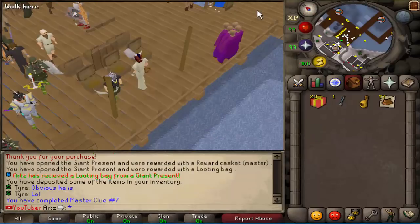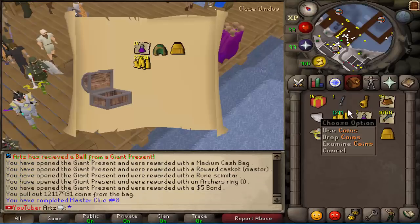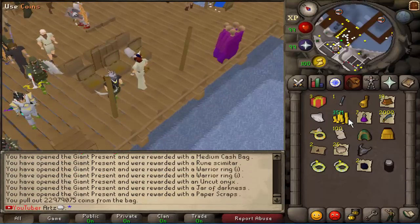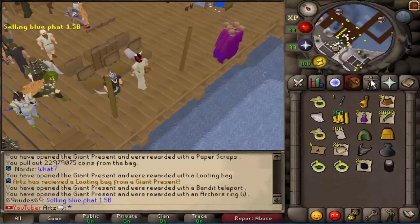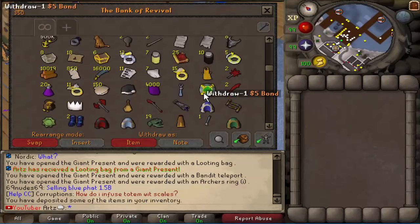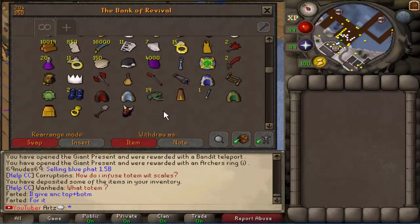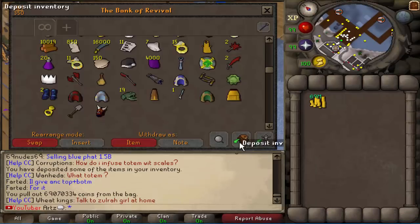We got a greater demon mask - not bad. I doubt it's worth much but there we go, 12 mil. Nothing good from that clue - unlucky. Another cash bag, that's not that much. Decent - honestly these boxes are really good but I think they're getting removed very shortly. If you guys want to get your hands on one before it's removed, might want to do that really quickly. One more medium cash bag and 69 mil. Now that's done.